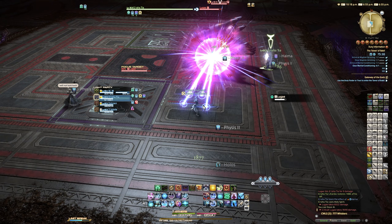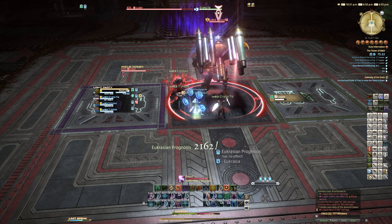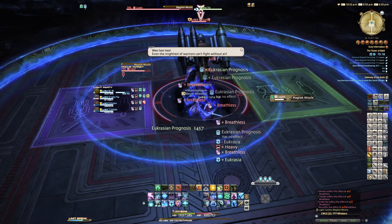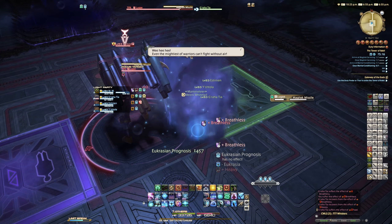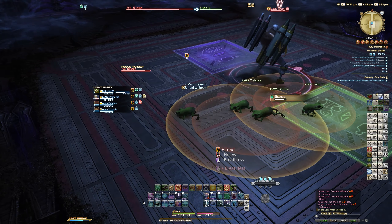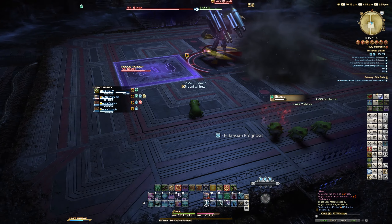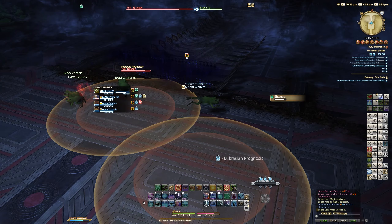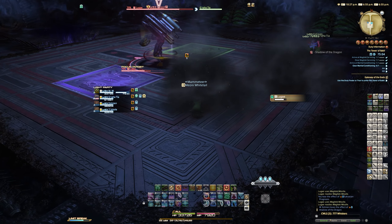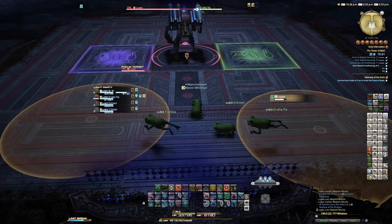You'll see him go to the center of the room and cast Downpour, which opens up two platforms you can walk over that give you a buff — one has a frog symbol and the other shows a miniaturization diagram. For Downpour, the room fills with water, making it practically impossible for your character to breathe, taking damage over time. You will die if you don't turn into a frog by standing on the green frog platform, and all the while you must keep moving to avoid more Magitek missile circles the boss keeps pumping out.